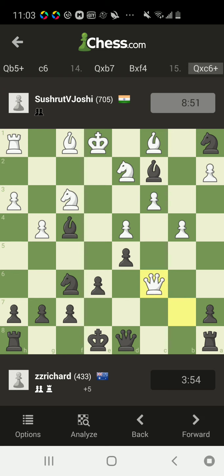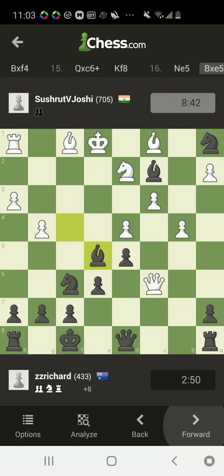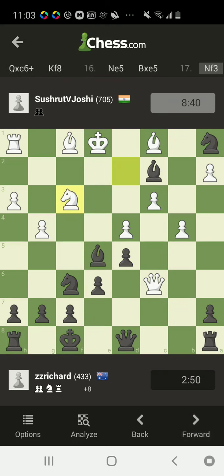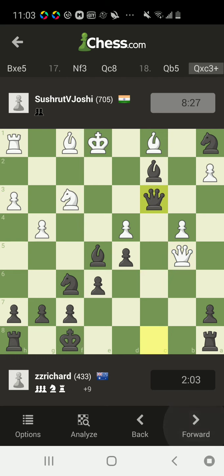Here queen comes with the check, just king moves — nothing serious. Bishop captures; he should play pawn captures, he definitely should capture back. Right now he's just down the piece. His queen is trying to escape — I understand that — but he didn't see that his own pawn is in danger. Right now white is completely busted.